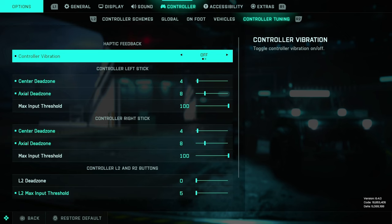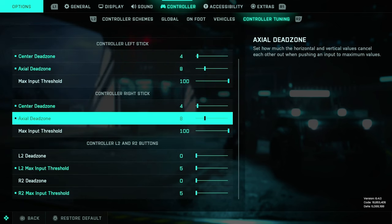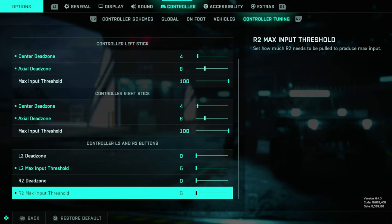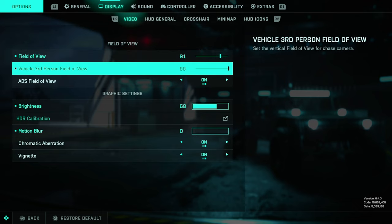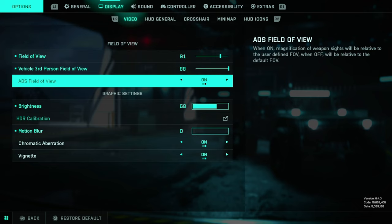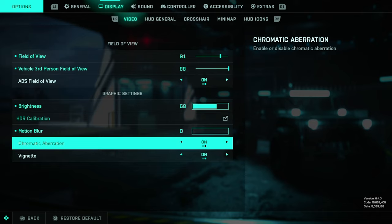On a tuning we got: off, 4, 8, 100, 4, 8, 100, 0, and minimum on the others. What is also important is for the display — I'm having 91 for the field of view, 88 for the vehicles. Over here, this depends on your TV or monitor — whatever you have, I have mine on 68.